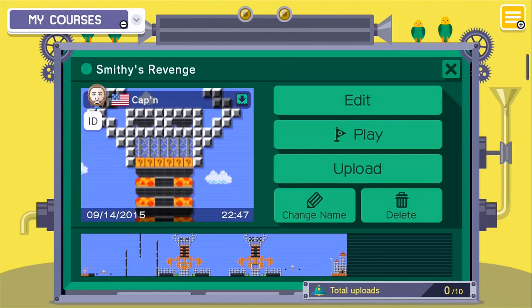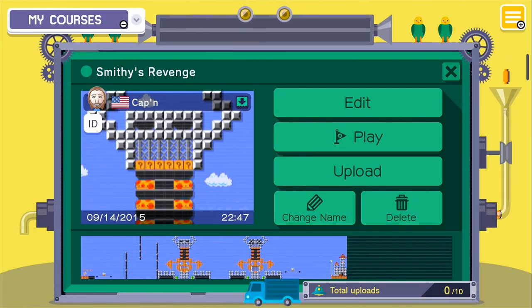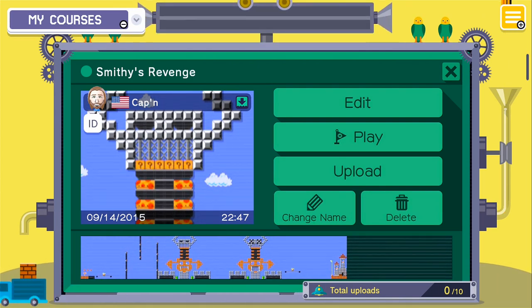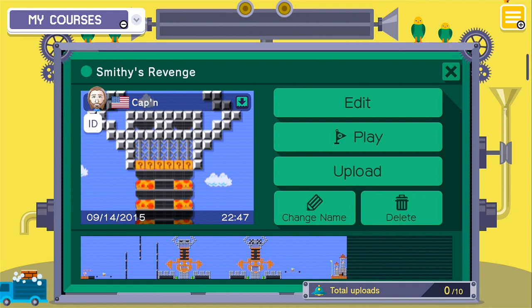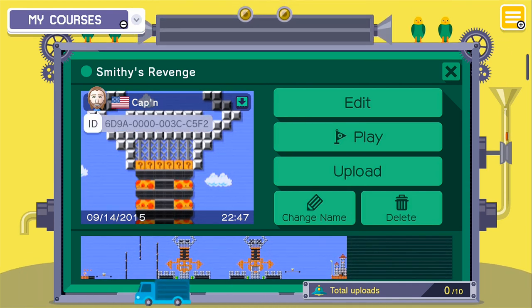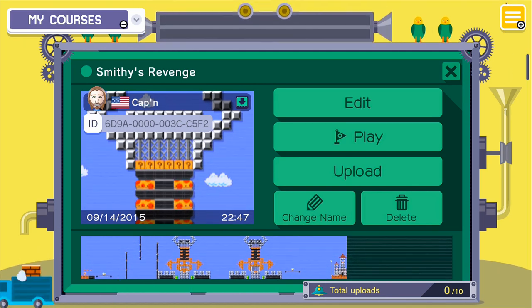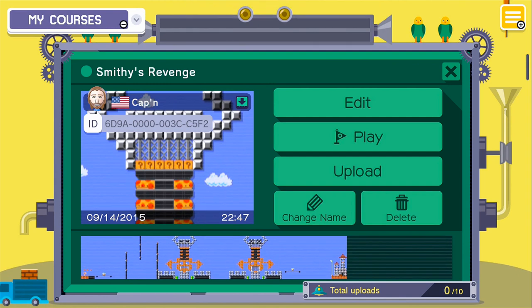Smithy — I don't even remember that character. That is Smithy's Revenge, a course from Super Mario Maker based on Super Mario RPG. Thank you very much for making that happen. Here is the course ID. And guys, remember, if you want to submit your own courses, do so in the comment section below. If you can provide a picture, that will increase your chances of me possibly playing that stage. I will see you guys next time!